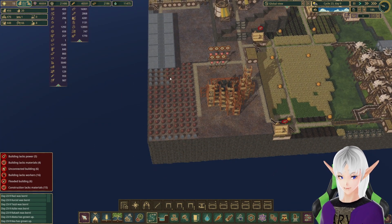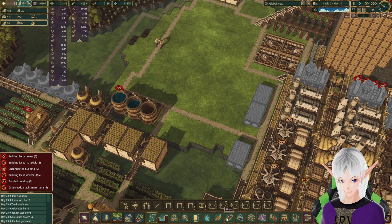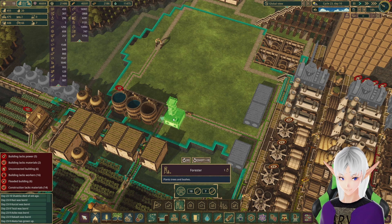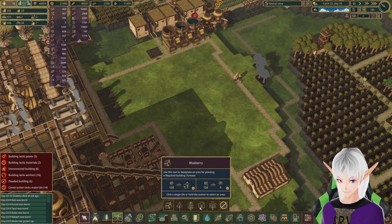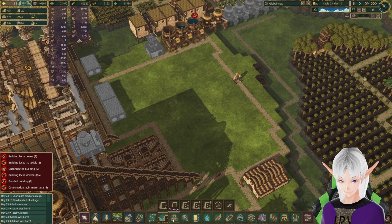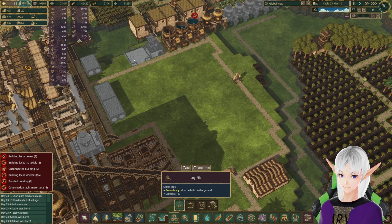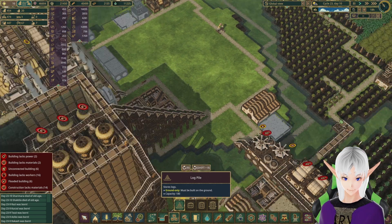It looks like they've got a couple more dynamite to place over here. In the meantime, let's go ahead and set up for this. Let's go forester. We'll get some trees planted. I'm also going to need some storage for this — a log pile out right here, and we'll put a log pile over here.